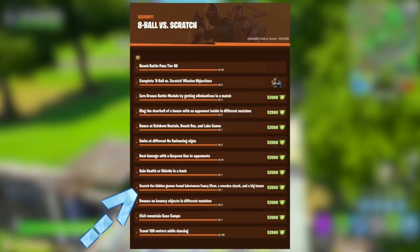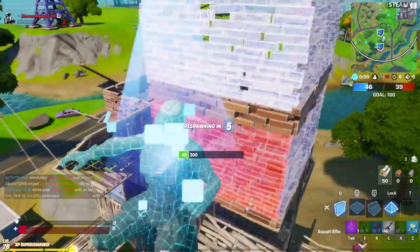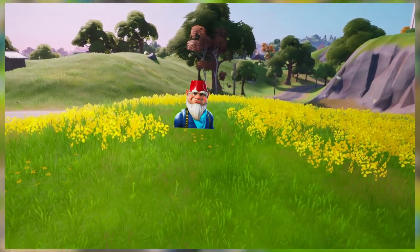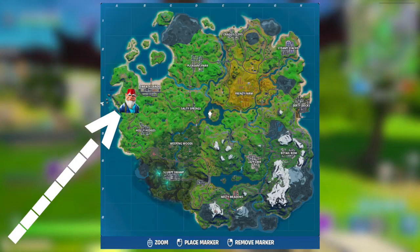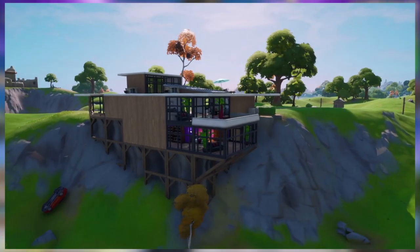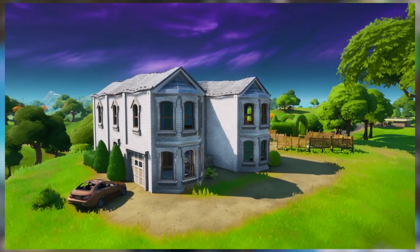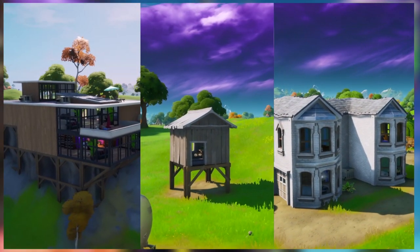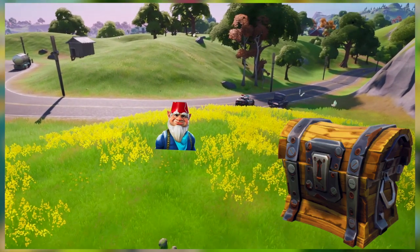The seventh challenge is to search for the hidden gnome found in between a fancy view, a wooden shack, and a big house. The hidden gnome can be found in a little field just southeast of Sweaty Sands. The fancy view is found in a building just north of the gnome, the wooden shack is found just northeast of the gnome, and the big house is found just southeast of the gnome. Once you find this gnome, all you have to do is collect it like you would search a chest, and you will complete this challenge.